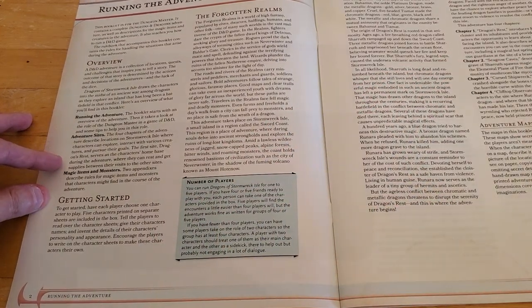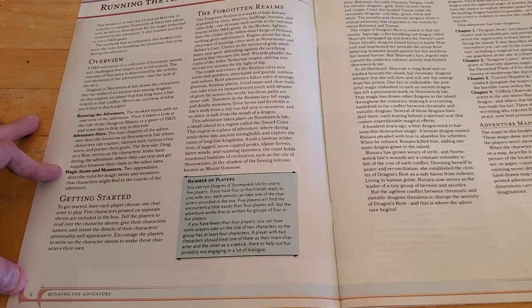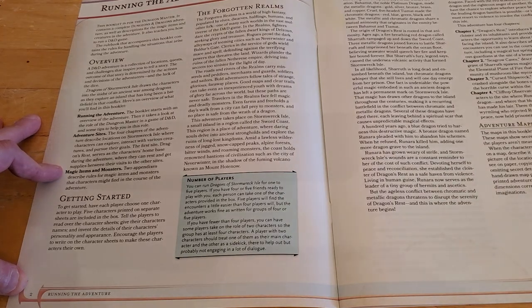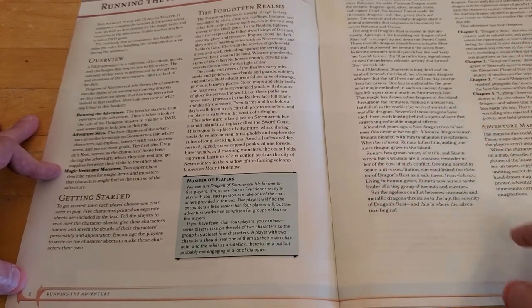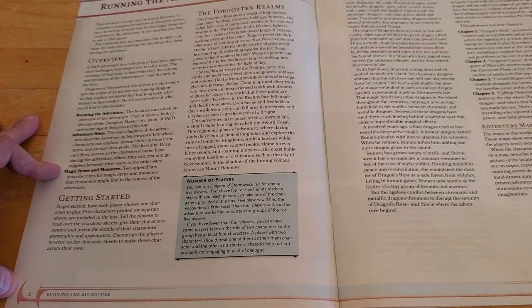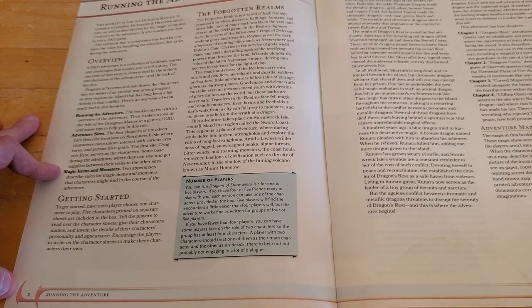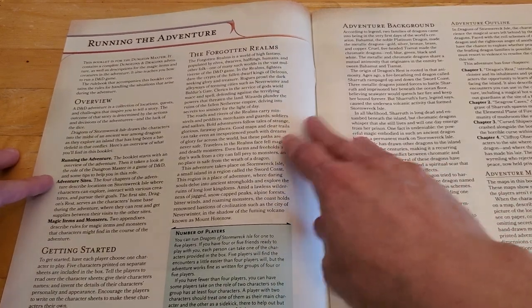For getting started: have each player choose one character to play. Five characters printed on separate sheets are included in the box. Tell the players to read over the character sheets, give their characters names, and invent the details of the characters' personality and appearance. I would actually encourage you to not write on the sheet, but instead make a photocopy or download a PDF, because the character sheets included in the box are pretty good cardboard stock — better than regular paper. So definitely download, print, or go to a store and make a photocopy.